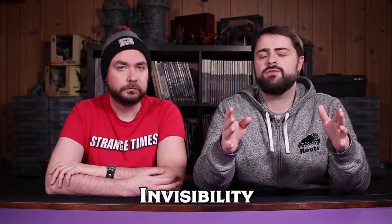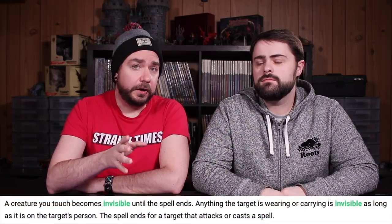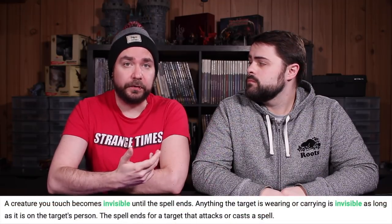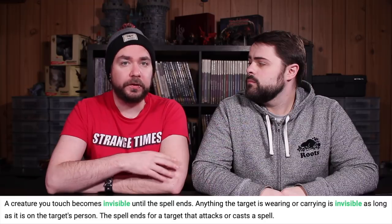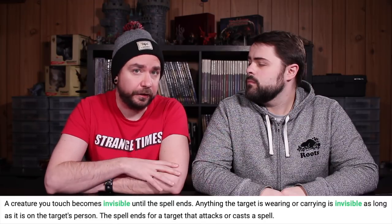The next spell is a second level illusion spell, perhaps one of the most iconic illusion spells in the entire game, and that is Invisibility, available to a very wide range of classes including the Artificer, the Bard, the Warlock, the Sorcerer, and the Wizard. The spell works very simply: you touch a target and that target becomes invisible for the duration of the spell, as well as anything they are wearing or carrying. The only way they become visible again is if the spell ends or they attack or cast a spell. Invisibility lasts for up to one hour with concentration, and you can target one additional creature for each spell level above second you use.